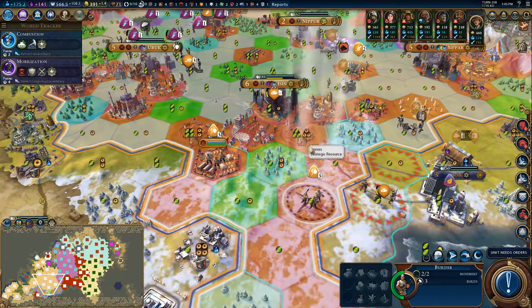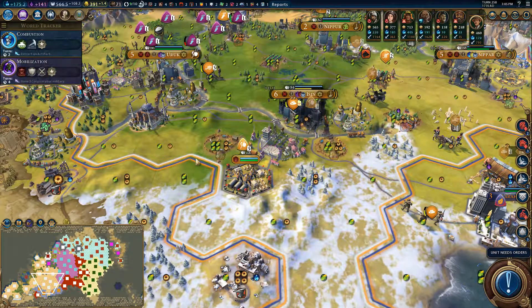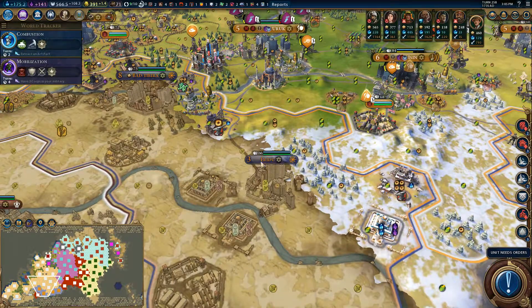There's horses here that I could get the bonuses for outback stations, but there's nothing good. This is grassland bordering on tundra, so when we grab that tile, when we take this city, we can do something about it.